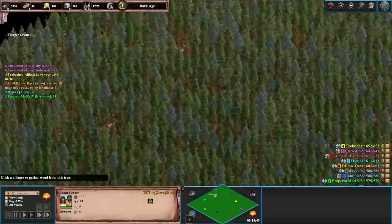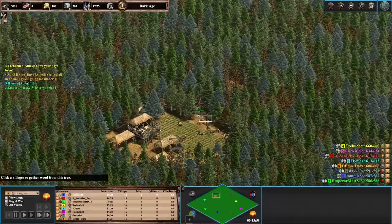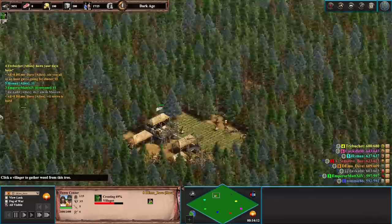Demo Dave says see you all in an hour — he's going for dinner. But look at Demo Dave: he's shift queuing his units onto the next trees. He is not going to dinner. He is try-harding those trees down.